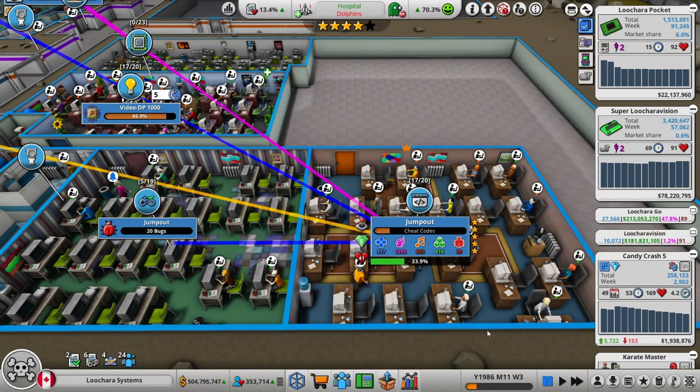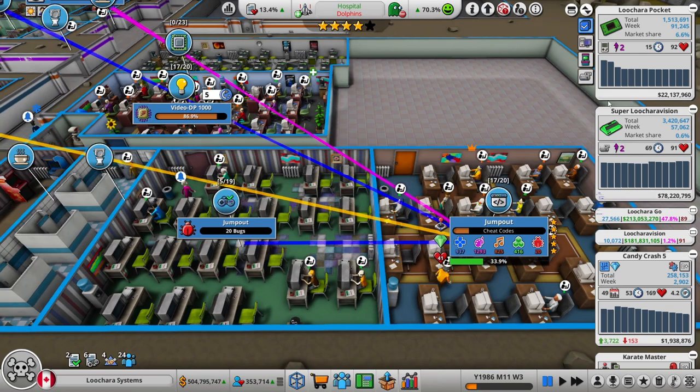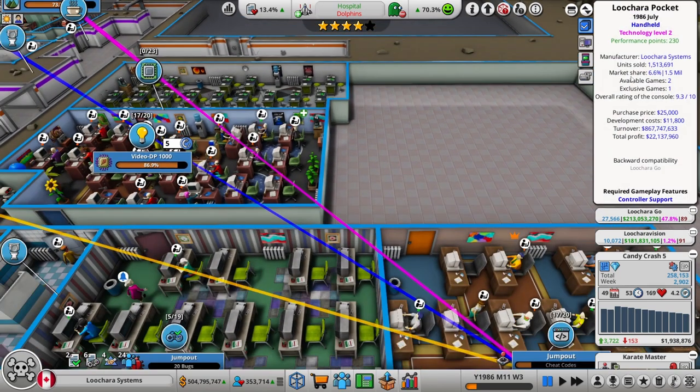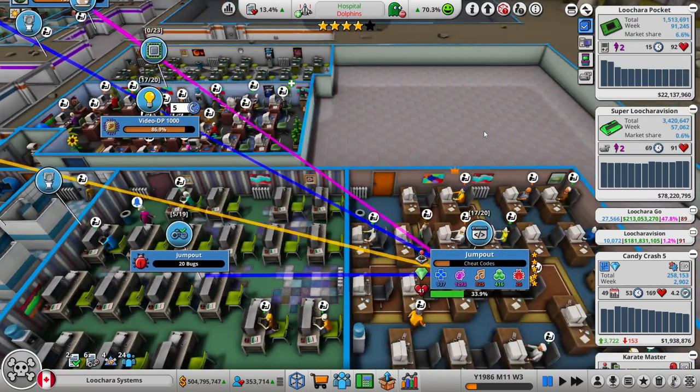Hello everybody, my name is Luchara and this is Megagames Tycoon 2, another episode of my Let's Play. In the last episode we released Luchara Pocket, my second handheld. Sold extremely well — we made sure we had a couple games ready for it as soon as it came out, which definitely helped.